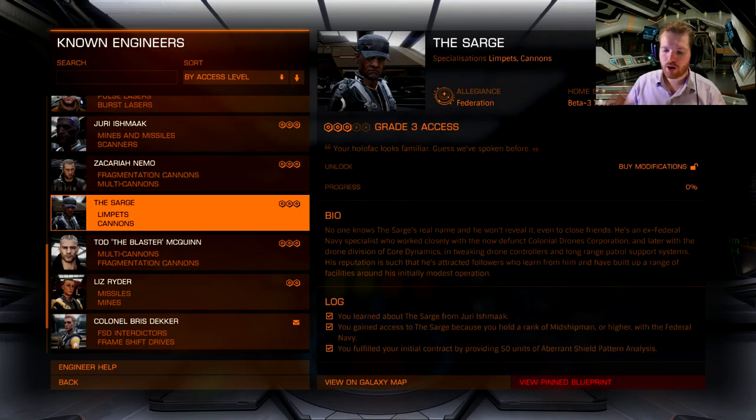To unlock the Sarge, you need to have Yuri Ismak unlocked and you need to do at least one grade 3 upgrade at Yuri Ismak. You don't have to apply it — you just have to roll on a grade 3. I already have a video on Yuri Ismak; I'll put that in the more info icon. So you can go watch that if you don't have Yuri Ismak unlocked already — there's a full video guide on him.